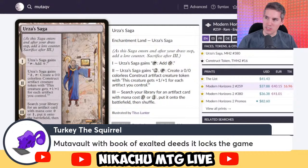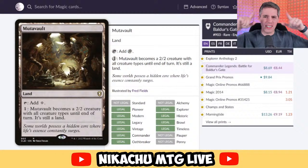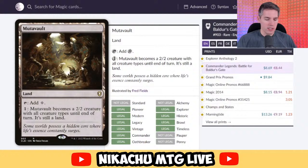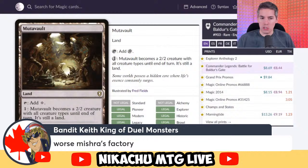Mutavault — one of the more flexible creature lands. It taps for a colorless, and you can pay one to make Mutavault a 2/2 creature with all creature types until end of turn — still a land. You can play it in Merfolk, in Spirits. If a creature-based deck could use some extra creatures in land form, you can use it. However, with so many good non-basic lands, this card gets bumped a lot. You have to be heavily in mono-color or at most two-color to make use of it — otherwise it's a colorless land that gets in your way. I'm actually going to put Mutavault in B tier. It's a good land, but not mandatory.